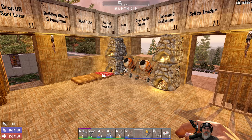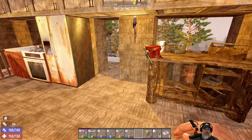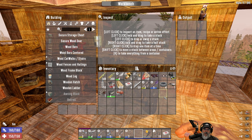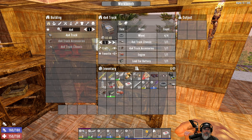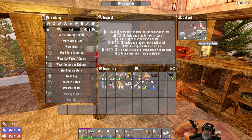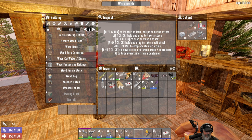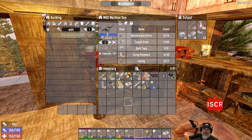So in this episode we're gonna make some stuff. I've already got materials queued up, starting with our 4x4 — we have all the parts we need to make it. And in this workbench I have enough parts queued up to make both an M60 as well as an attack rifle. In both cases we can make a blue level because of our Machine Gunner at level 4.